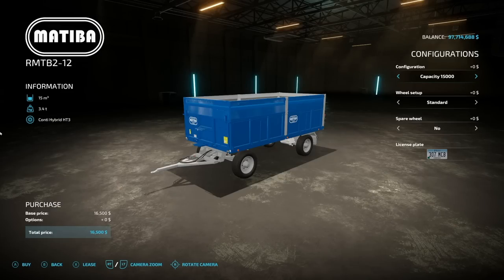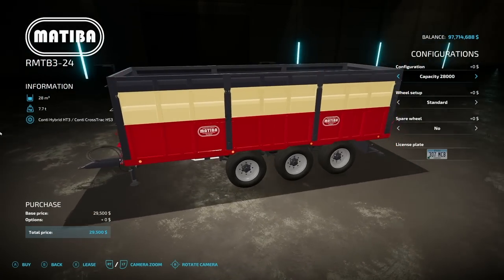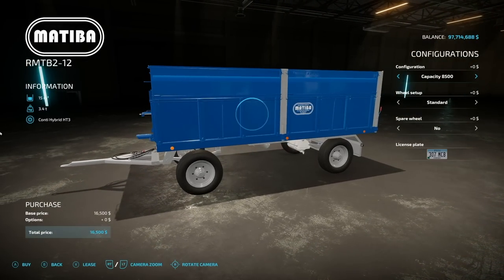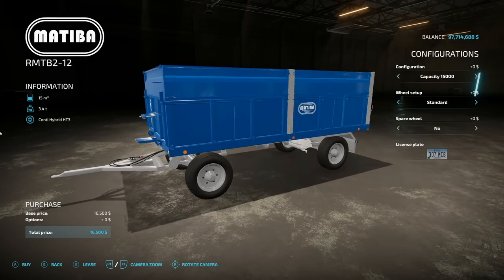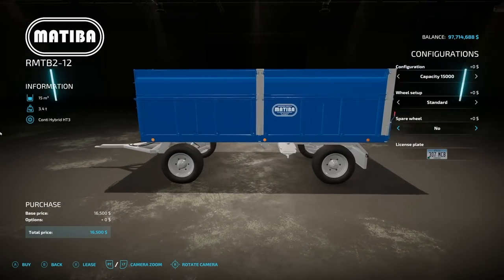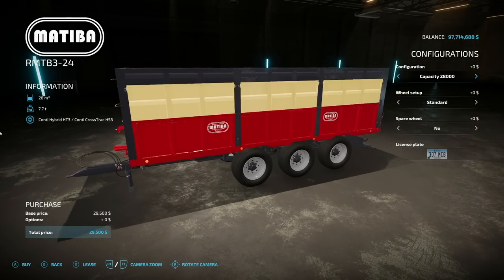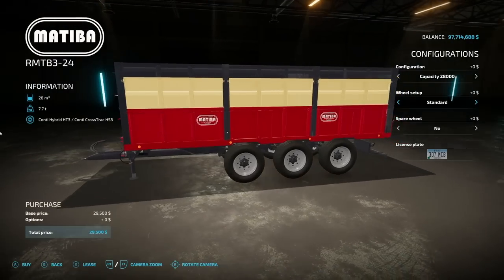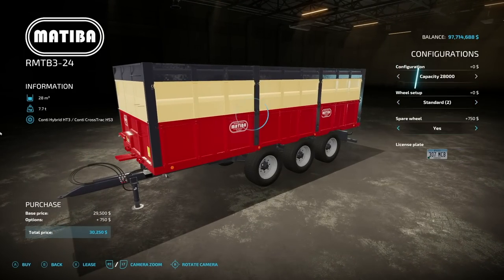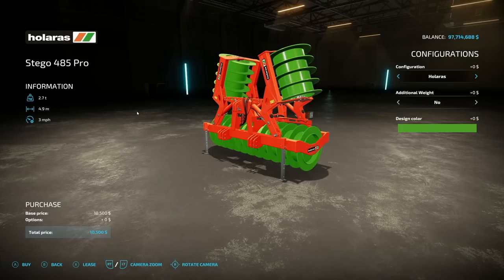Jumping over to new ones for PC and Mac players — first is the Matiba RMT-B pack. We actually have two trailers in here, whereas the crossplay version only had one. The first is 15,000 or 8,500 liters with a bell trailer option, standard and wide tires, and spare wheel yes or no. The second is a larger one — 28,000 or 23,000 liters, also available as a bell trailer, with standard setup and spare wheel on the front. Very cool trailer — love this.